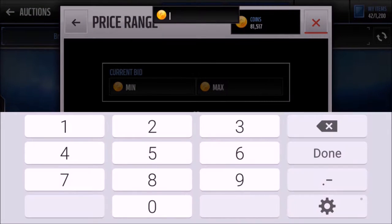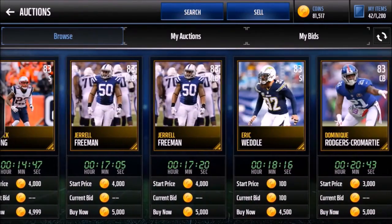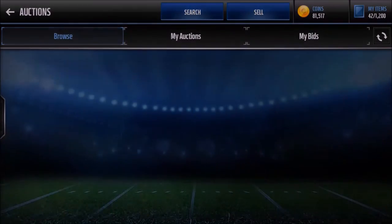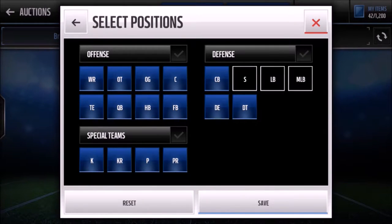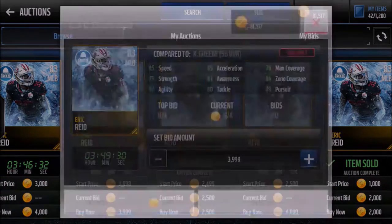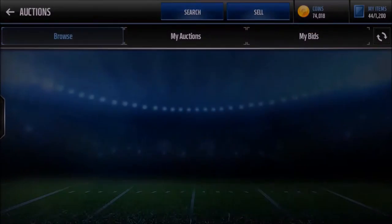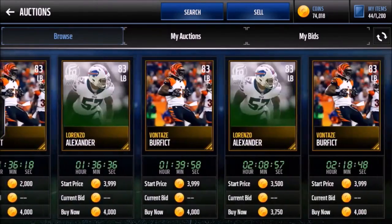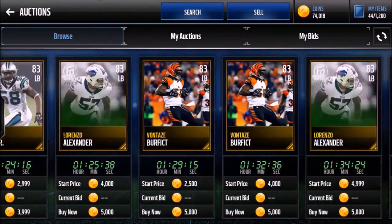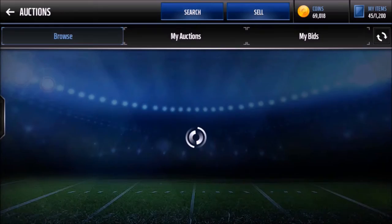For defense, we got AJ Reed — Boo Yay, which I actually pulled if you keep up with my other series. For linebackers, we'll go with Eric Reed for 3500, Davis Senior for 3500 — that's a good pickup. We need one more linebacker: Anthony Hitchens looks good, but Eric Walden is a beast, so we'll get Eric Walden for 5k.